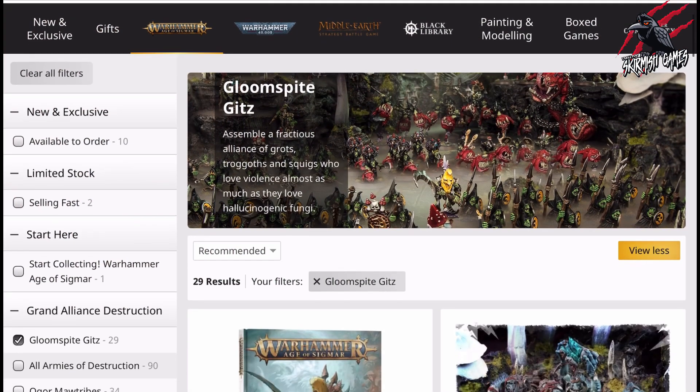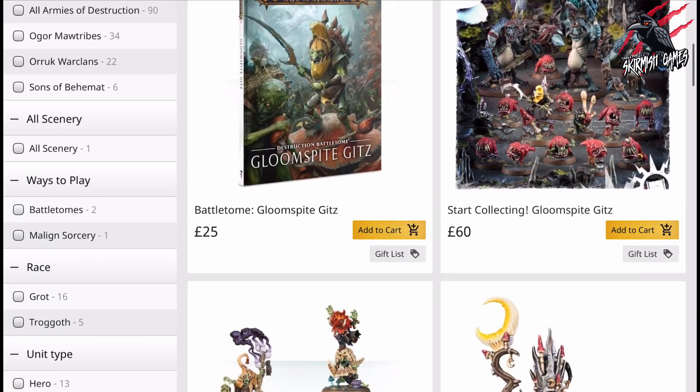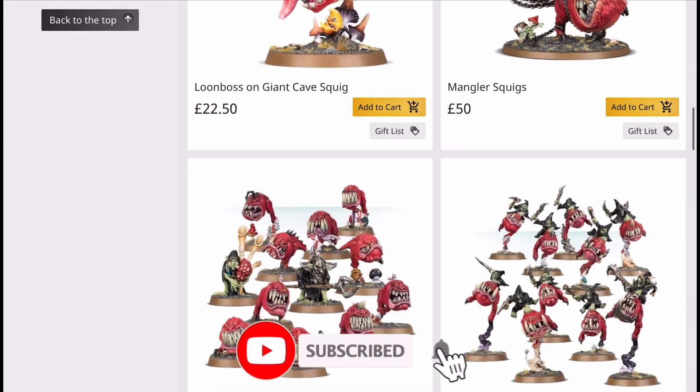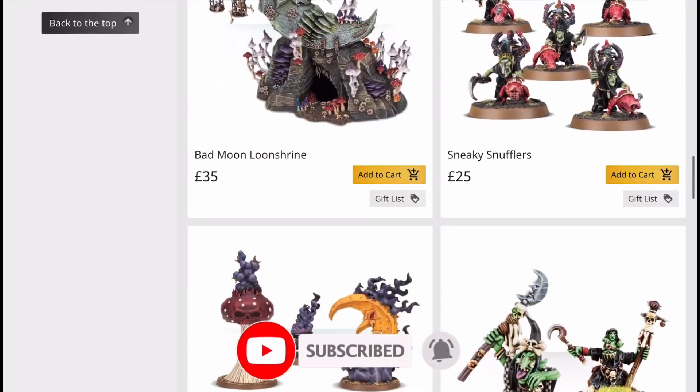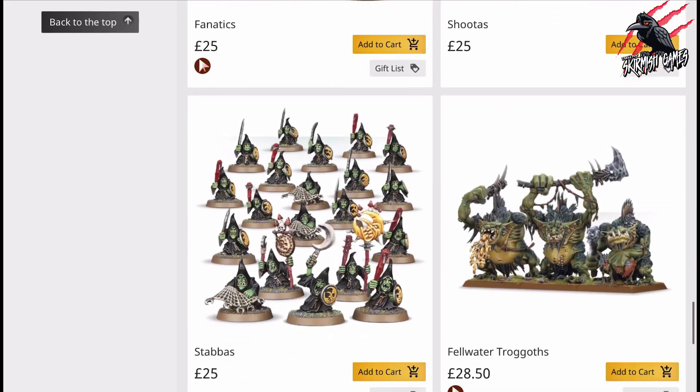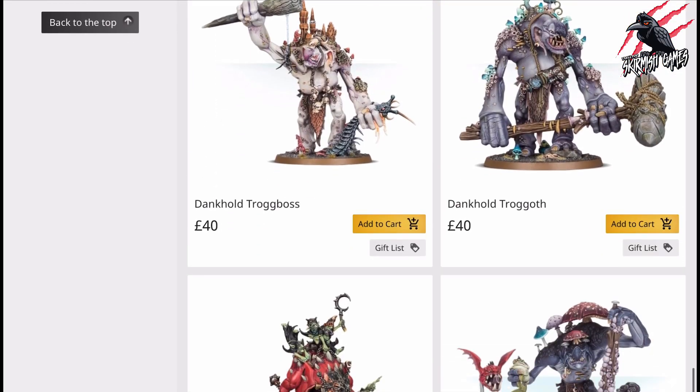In this deep dive video, and also part one of the Gloomspike Gits deep dive, we'll take a look at all the miniatures available on the Games Workshop website, look at their fighter cards and their abilities for Warcry, and see how we can put them together to form an awesome warband.